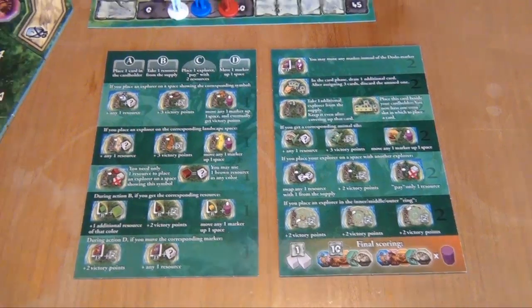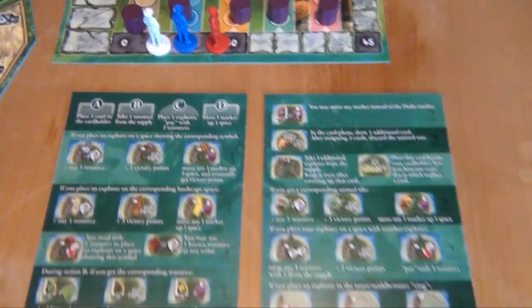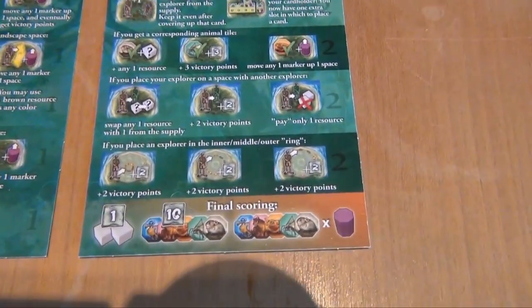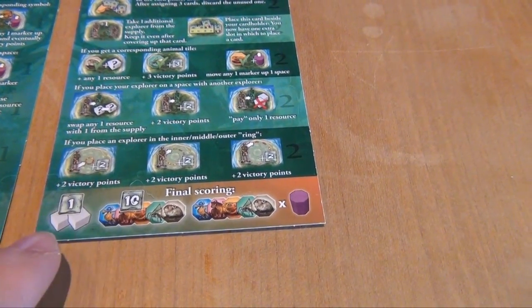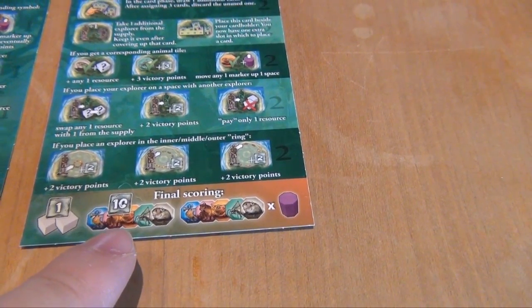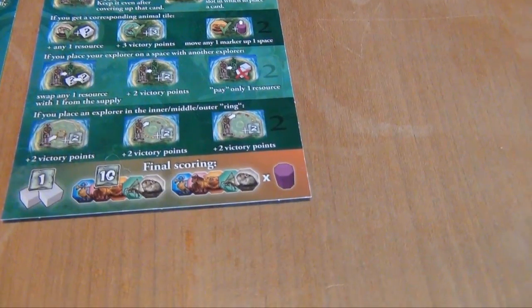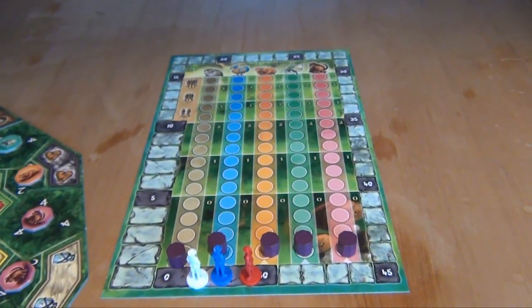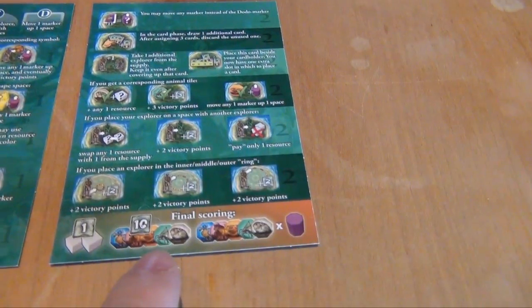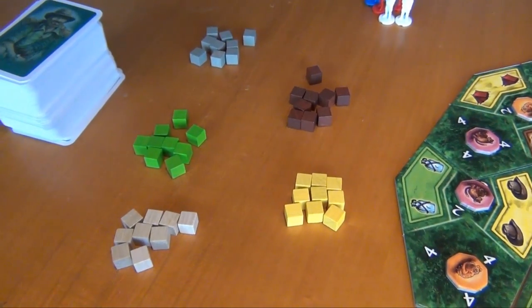Down here we have a reference card explaining how a turn works, the special abilities, and final scoring. Each two cubes you still have left are worth one point. Each set of five different animals is worth ten points, and then you score animals according to the scoreboard. There's a trade-off: if a certain marker is very high you want many of that kind, but you're also rewarded for collecting sets of different animals.